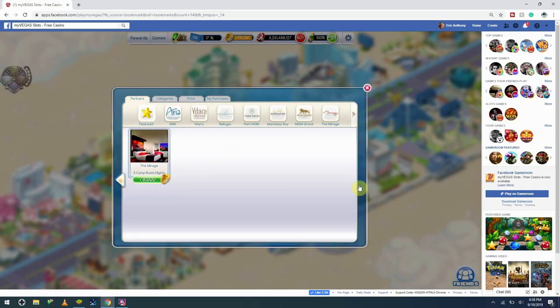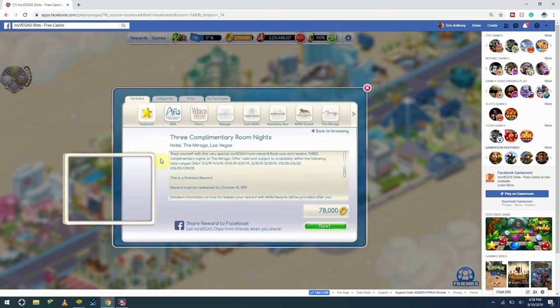Room rewards typically state that they must be used within 30 days. But unlike other rewards, this just means booking. So as long as you book a stay within the first 30 days of redeeming your reward, you're okay.